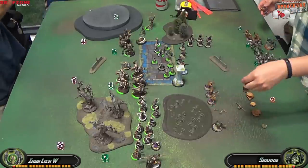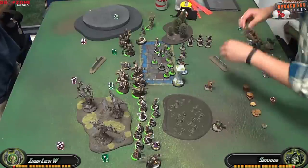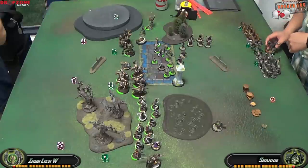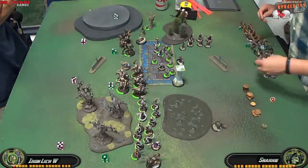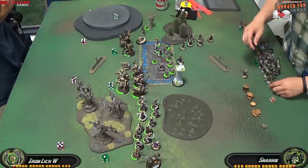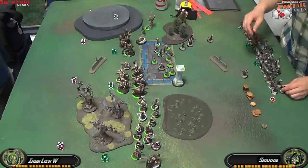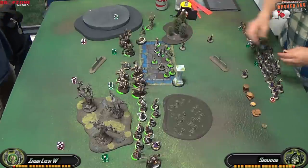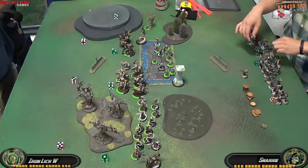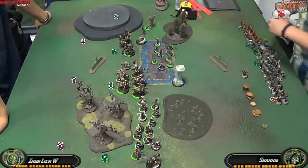I'm treating the Deepwater almost as an obstruction since none of us really have a lot of shooting. On my right side there's a forest, and when there's a forest on my side I use that for my Bane Knights — they can hide behind it, and if one dies the rest can vengeance forward. I'm keeping my Bane Thralls in the middle of the table for easy access to kill Jacks and anything contesting the zone.